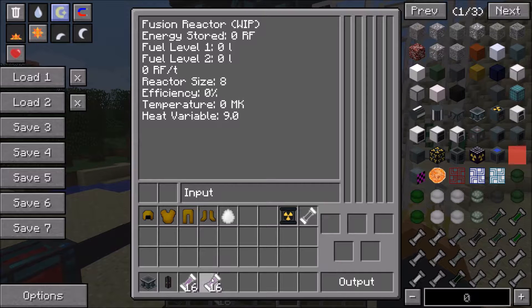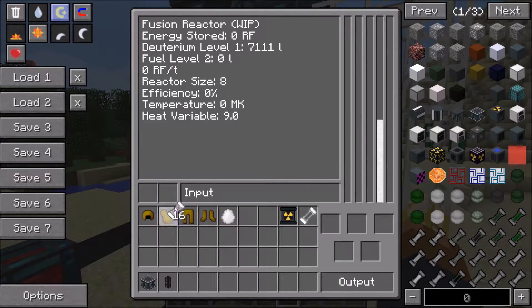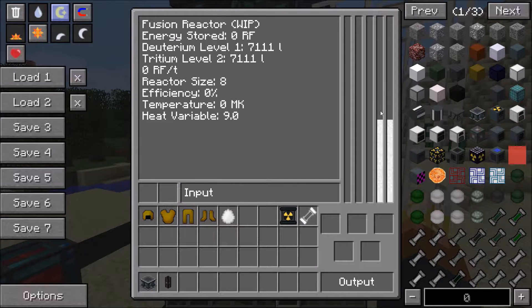The fusion reactor can't just run straight away anymore. Throughout this spotlight I'm going to use the standard deuterium-tritium reaction, because it's the quickest to set up and the one everyone knows about from nuclear fusion. It requires the lowest temperatures to be efficient, so it'll be quickest to show how efficiency and temperature work. Nothing is happening yet — before, you'd just put the fuels in and it would start running, but the reactor is far too cold.